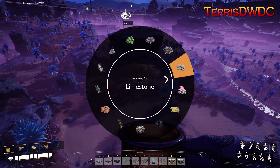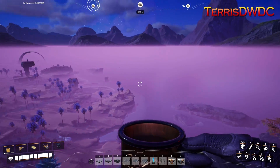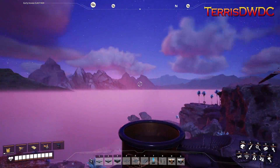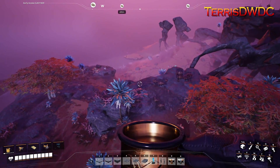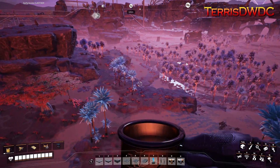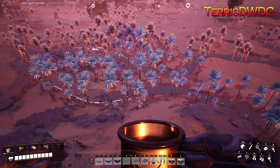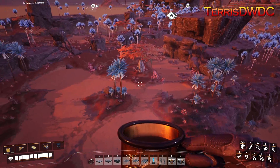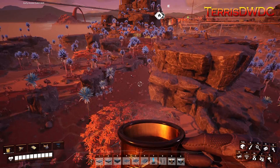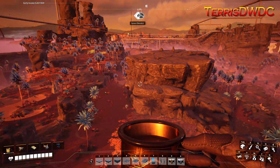Doing a quick scan for limestone out here, we're getting hits all over the place — there's some there, some over there, a bunch that way. We've got limestone nodes everywhere to pull our raw materials from. Nine of these lines are going to be dedicated to the concrete plant, and then two lines will be set aside for our cheap silica plant when we get to that. Now it's a matter of gathering up materials and bringing in these lines — 11 full 780 item per minute lines of limestone.